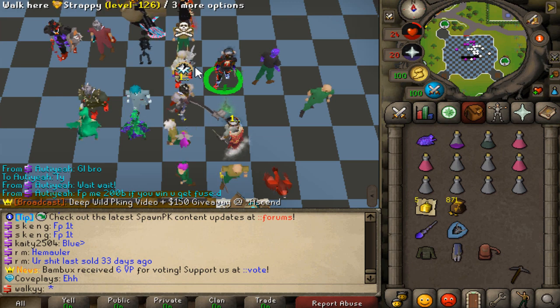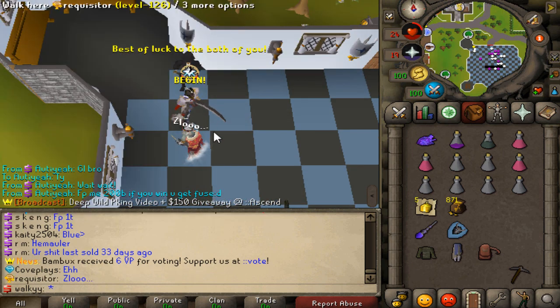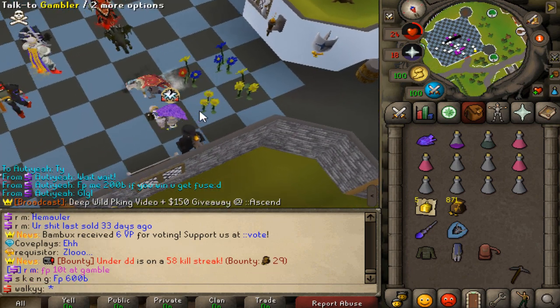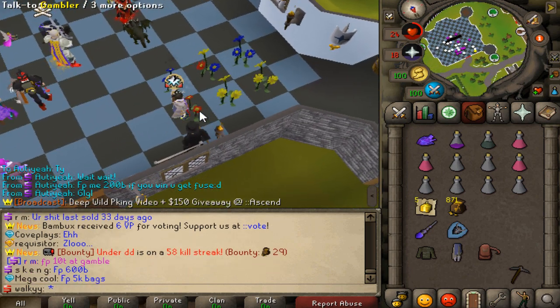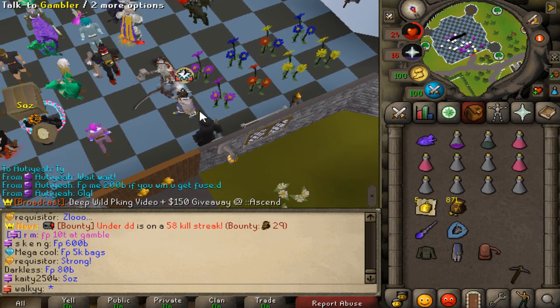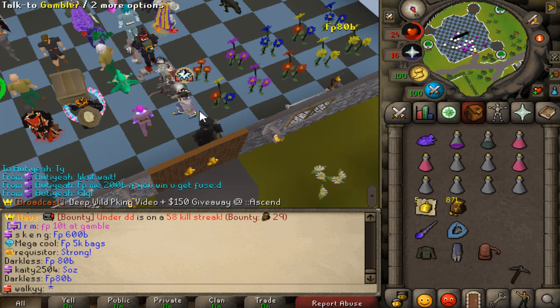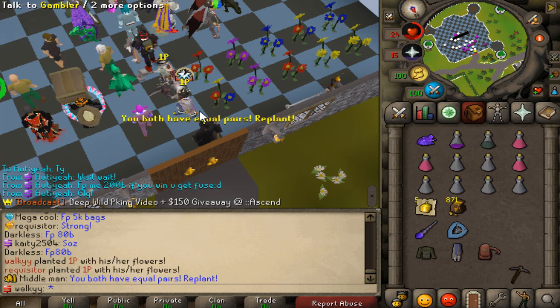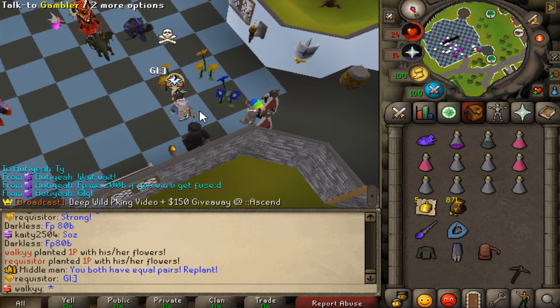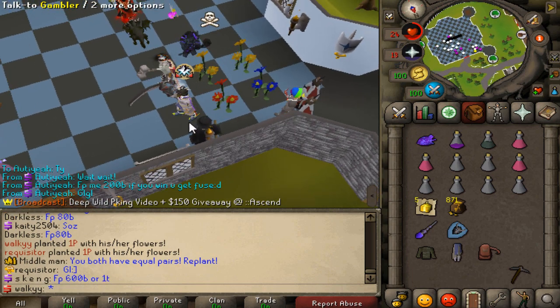It's a really important pot — 800 billion in cash. We really have to win it. Okay, here we go against Mr. Requisitor, he's a friend of mine. We start with a pair to the back — that looks sick. It's a pair as well. Come on. Oh no, it's on the last one. Don't fuck it up. It's a replay, actually. Okay, let's go. Even though we start with a pair at the back, he starts with a pair at the back too. Not good.